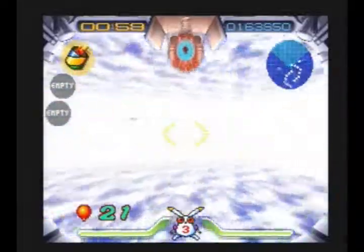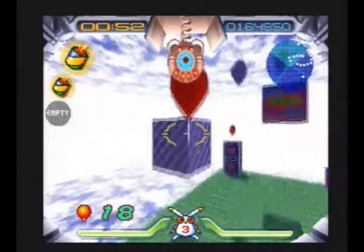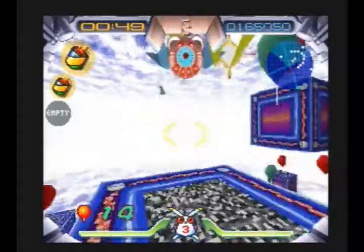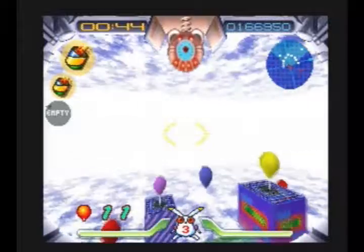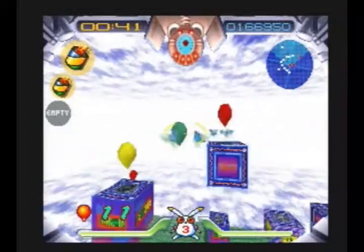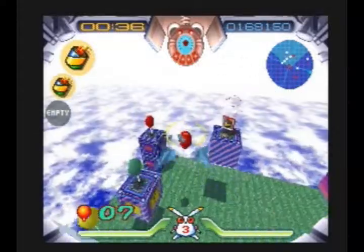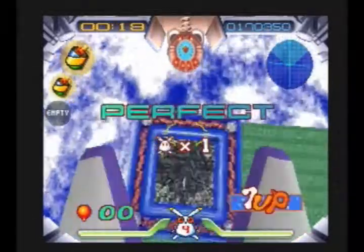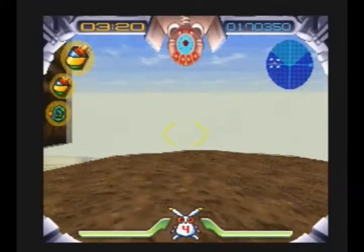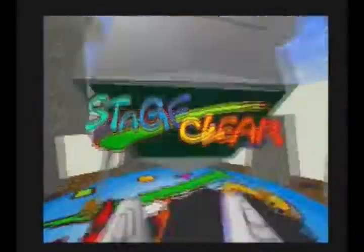I'm showing you this bonus stage in particular because it's kind of different from the other ones. If you notice the trail that the balloons leave, there's a very definite progression through this — a very definite path you're supposed to follow to complete this bonus stage. I just thought it was a little different from some of the other bonus stages we've seen so far, so I figured I would leave this in. This is actually one of the bonus stages that I don't screw up, but I'm going to make an awkward cut and show you that I did beat it. Now we're going to very quickly move back to the exit — we only have 3 minutes and 18 seconds to travel maybe 50 feet. And we did it!